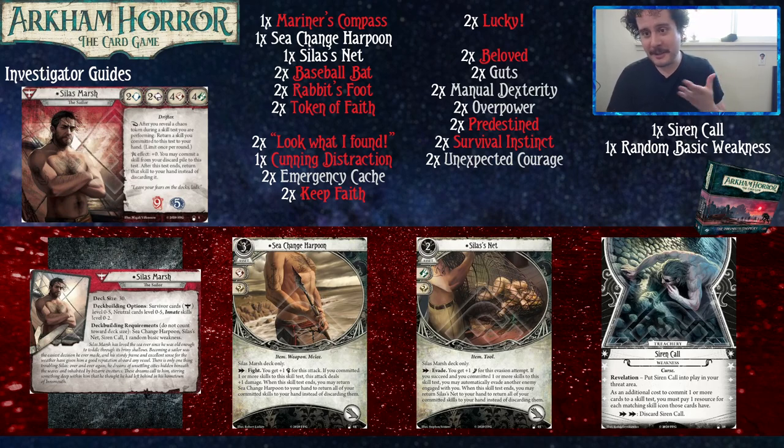Silas has two Brain and two Book, so those stats are not great — you're going to have to deal with Brain tests though. But he has four Fist and four Foot, so he is good at fighting and running away from his problems.